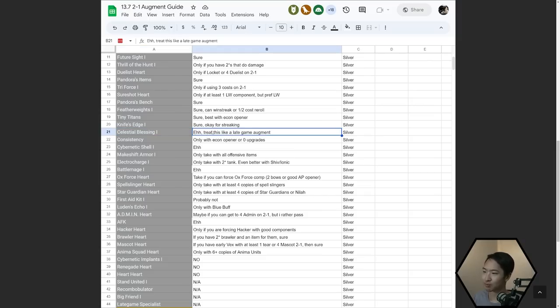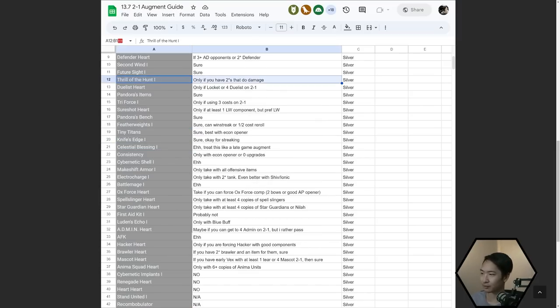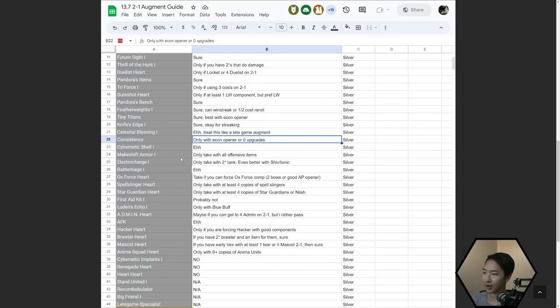Celestial Blessing doesn't do that much early game — I'd rather have Thrill of the Hunt, for example. Consistency — only take this with econ openers or if you have zero upgrades. Cybernetic Shell is probably one of the worst augments, but if it's a silver one you could use it for streaking, though you're not happy about taking it. Makeshift Armor — only take this if you have a lot of offensive items, so you get the most value from the augment.